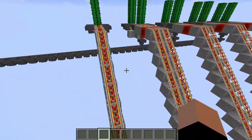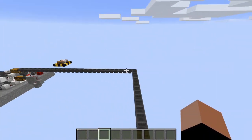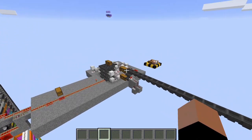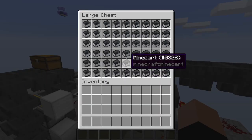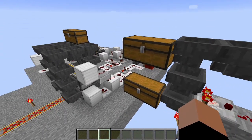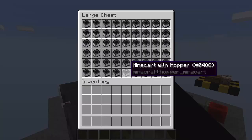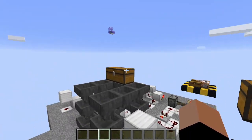In order to get the minecarts back, I drive them against this cactus and they go down this hopper line back into the chest here at the front. Since hopper minecarts break into a normal minecart and a hopper when destroyed, I can't easily get them back into this chest, so the player would have to craft them back into hopper minecarts.